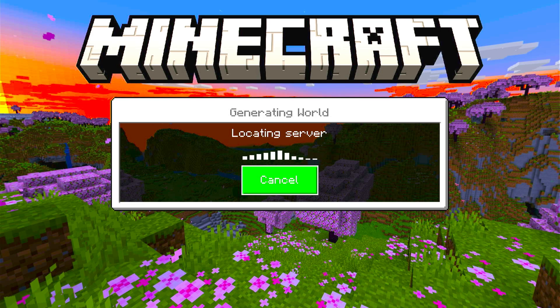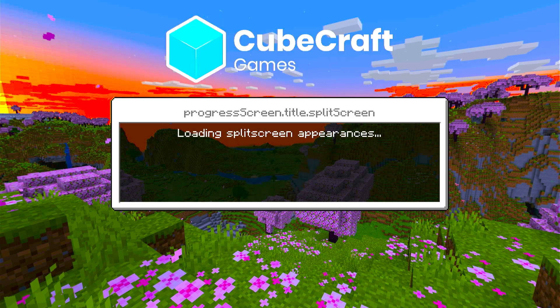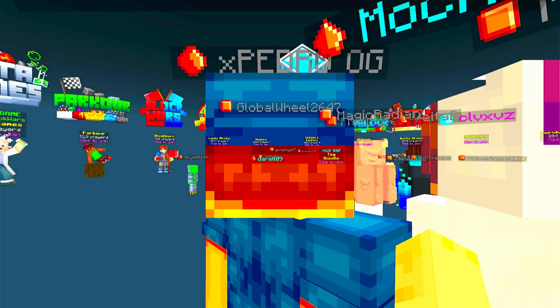Microsoft does not want you connecting to an external server because then you will not pay for Realms. That's why you have to do this, that's why it's not in the menu, that's why you can't just join a server automatically. You can only join their standard Minecraft servers or you can join Realms.